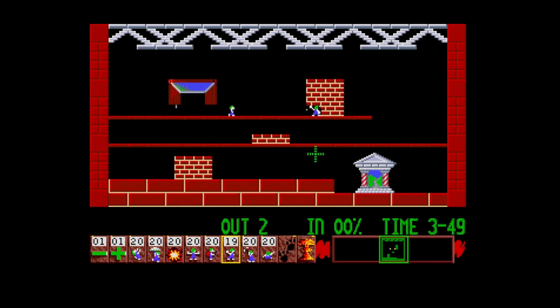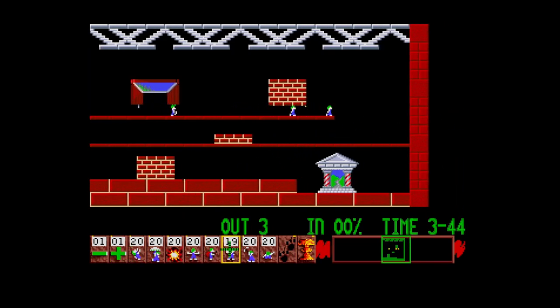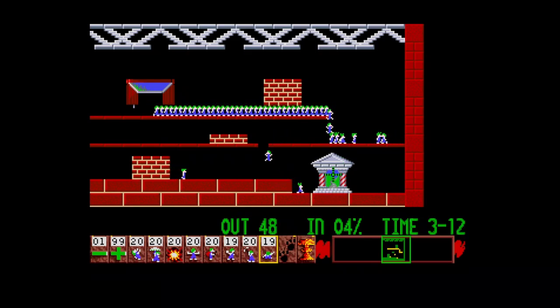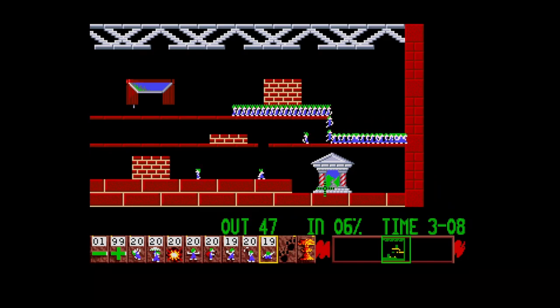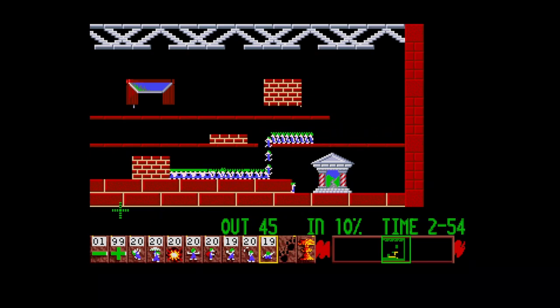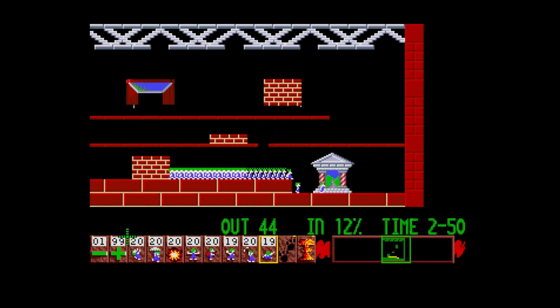This looks like quite an easy level — all I've got to do is dig through the floor. Lemmings is obviously a puzzle game where you've got to rescue all the lemmings. Let's do it right about here — that's fine. I'll speed up the rate the lemmings come out using the plus button. As you can see they're walking out next to each other, heading into the house with the pillars — the road to freedom. I'll wait for them to proceed to the exit.